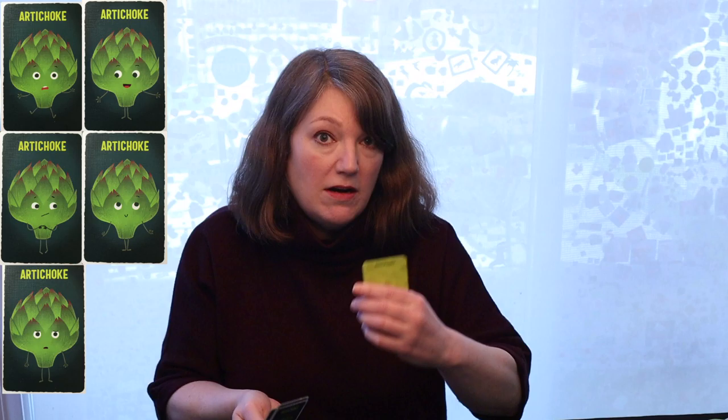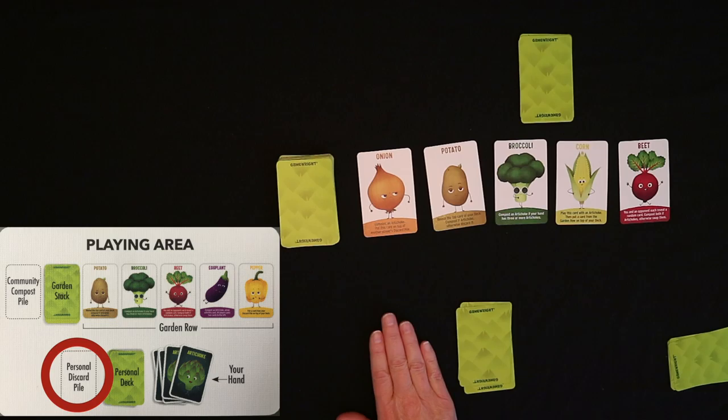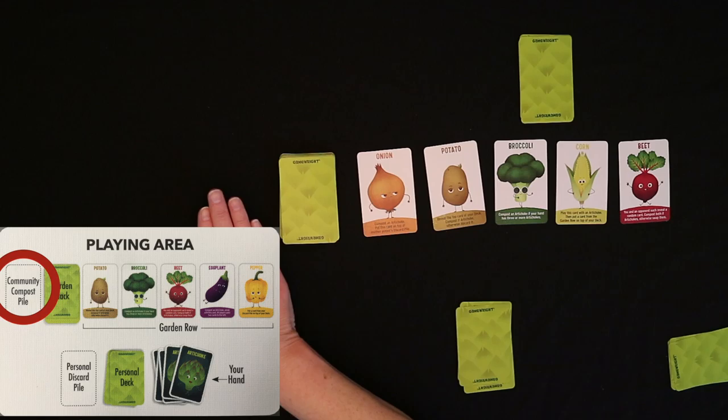You start the game by giving everyone 10 artichoke cards. You take 5 of those cards and that becomes your hand. Each player has their own personal deck, so the other 5 cards become your personal deck. You will have your own personal discard pile. This is the garden row, and we're going to have a communal compost pile here as soon as we start composting cards.